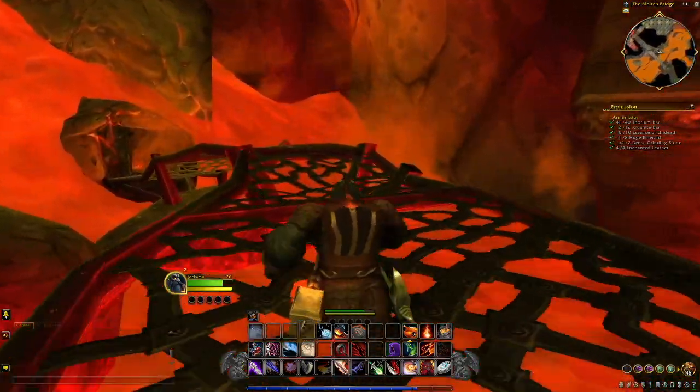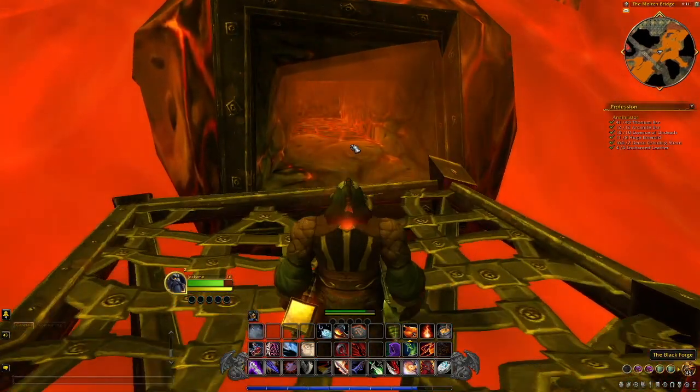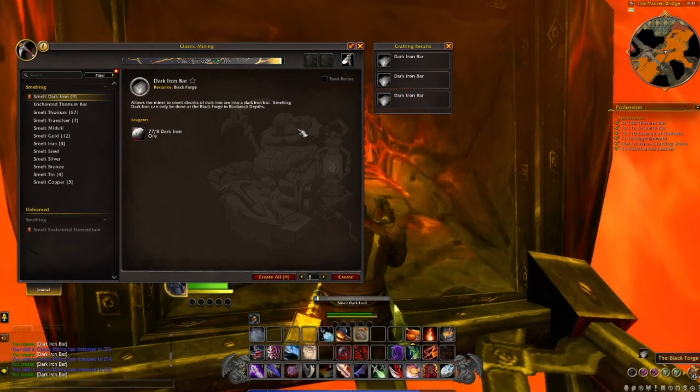From this island it is a much faster and easier jump across the small bit of lava. Once you're here, just walk over to the bridge — and as you can see, completely unguarded and ready for your use: the Black Forge.